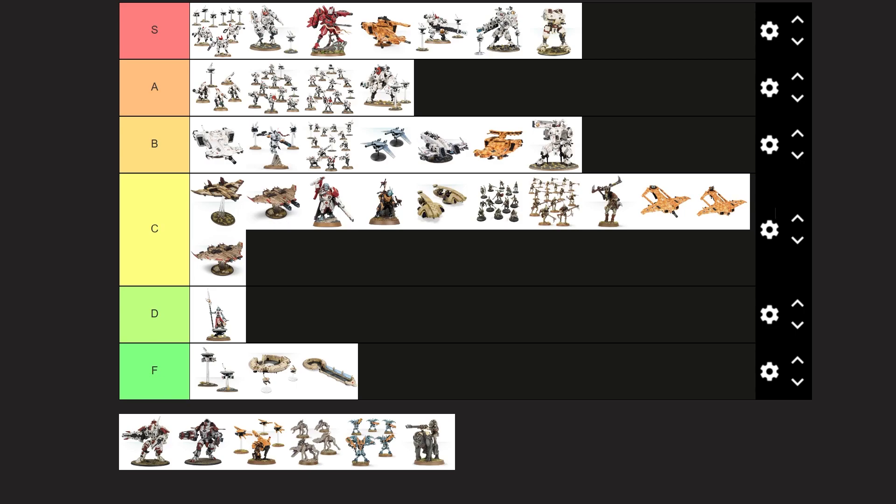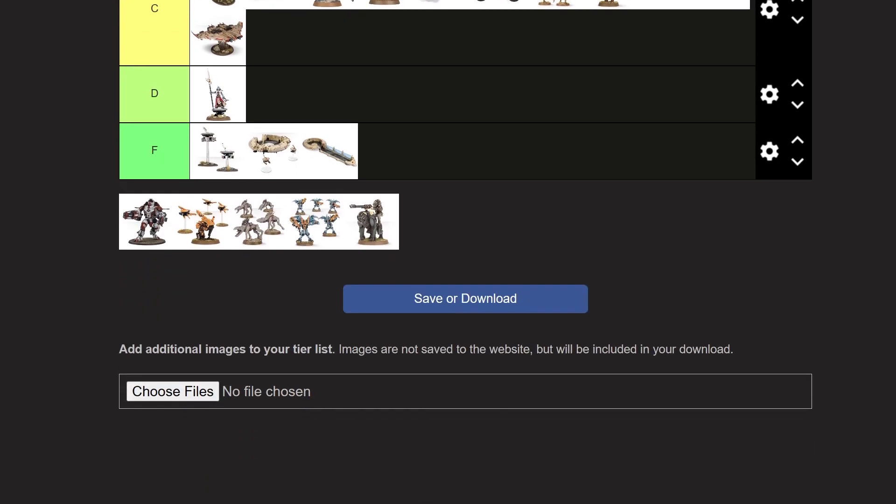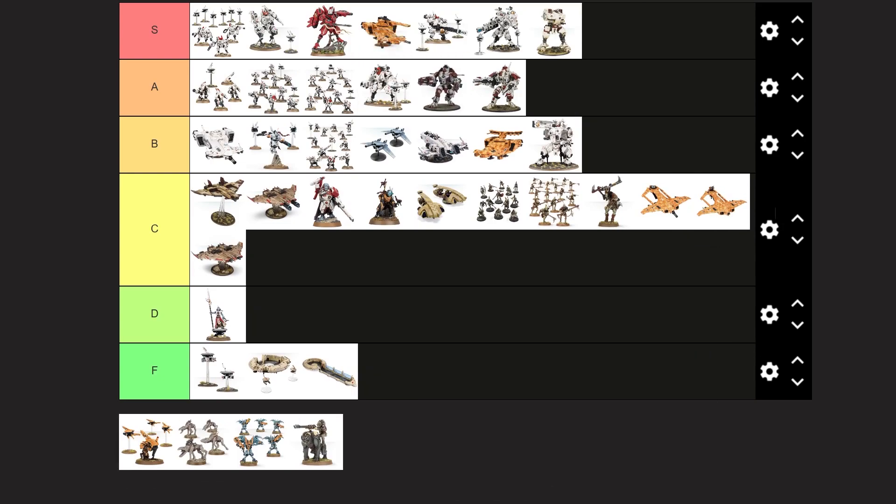This is the Ravarna XV-107. It's very similar to the Riptide, but I'm not as big a fan of the helmet on this one. And I'm not actually the biggest fan of the guns. So we're gonna throw this fella behind the Stealth Suit. And then this is the Vara Battle Suit, which I do like more, but I don't think I like it that much more to put it up another tier.